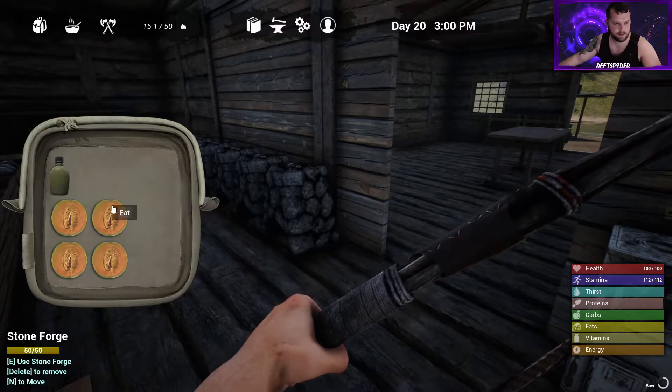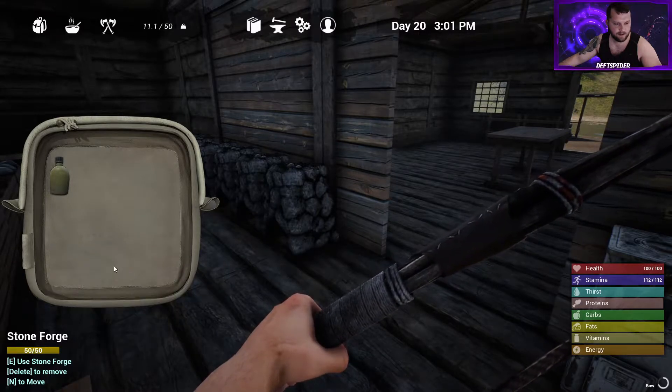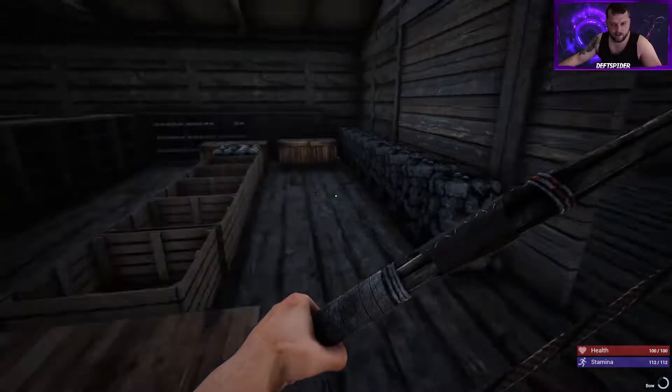We'll go ahead and eat this just to get out of the inventory. Like I said, later in this video we're going to head over and raid this village, and then the final part we'll be raiding this village down here — that will give us all of the blueprints. I'll see you guys in a minute.